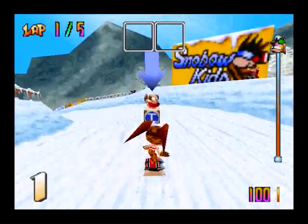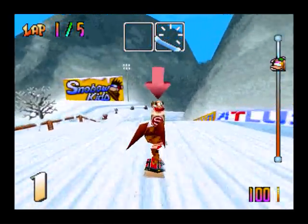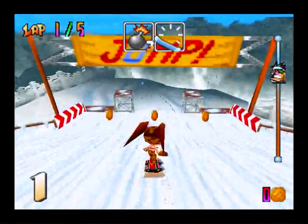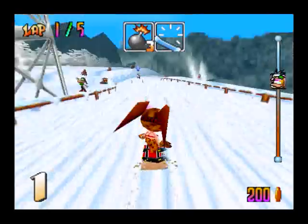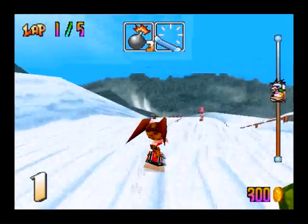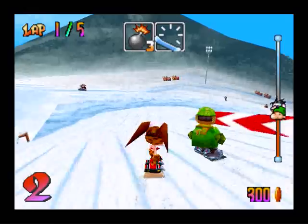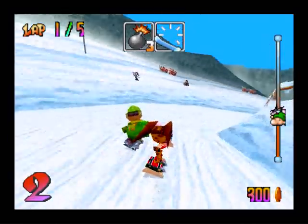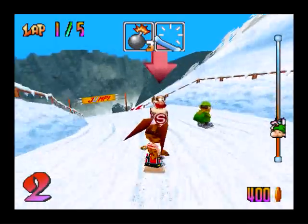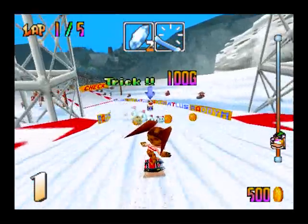So we collect coins and we can buy stuff at the shops — those are those little boxes you see on the screen. The red ones have projectiles and the blue ones have defensive items. Projectiles you can shoot at the other racers to slow them down. The one I have now is a bomb. It's not really a great weapon — well, it kind of is, but if you shoot it at close range you'll get caught in the blast radius, and you don't want that to happen.